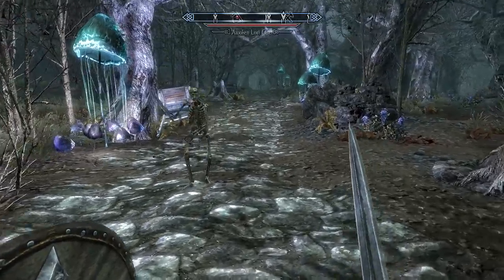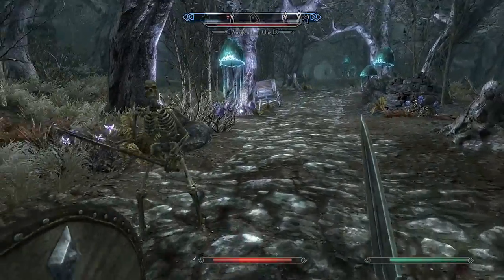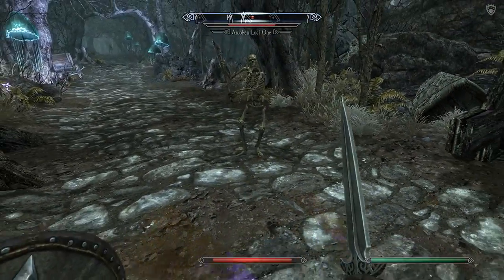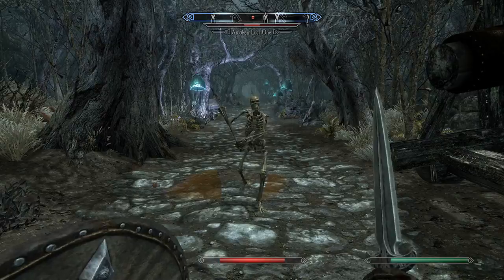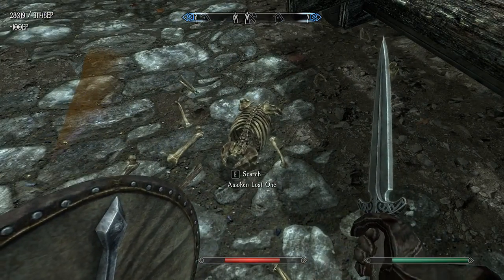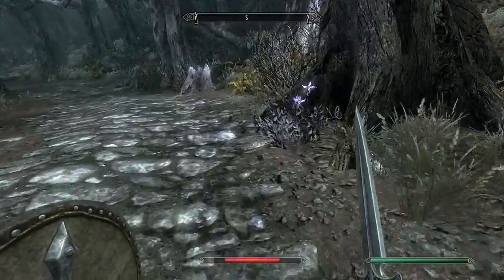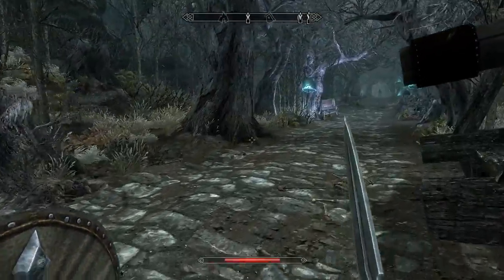I threw it too far. Come at me, bro. Oh, he didn't fall down. Interesting — it didn't actually knock down the skeleton. Nightshade, deadly nightshade. Dude, this is the place for a poison build, for sure.